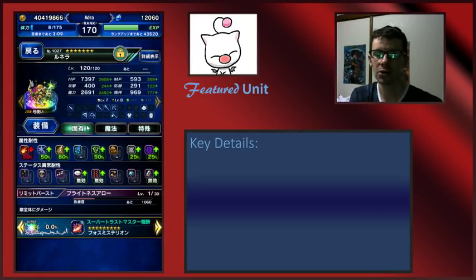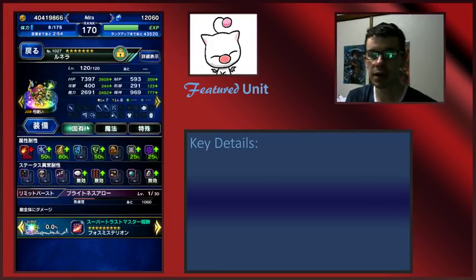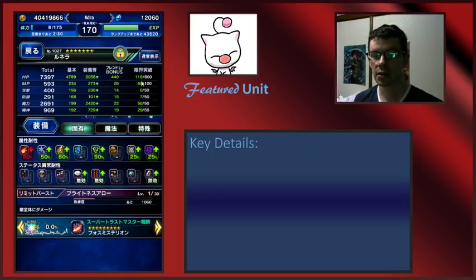She has 7,397 HP and can still have about another 500 points worth of HP pots. 593 MP with room for more. 400 attack, 291 defense — a little soft there but we can add more. 969 spirit, which is pretty impressive. But of course the big one is her magic stat: 2,691 — the highest magic stat in the game that I am aware of.